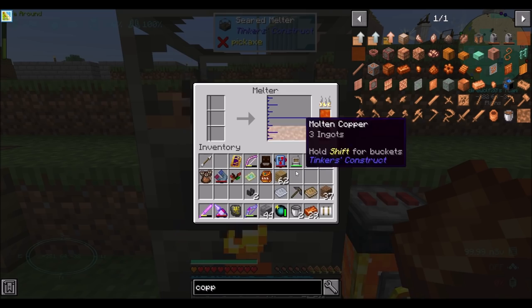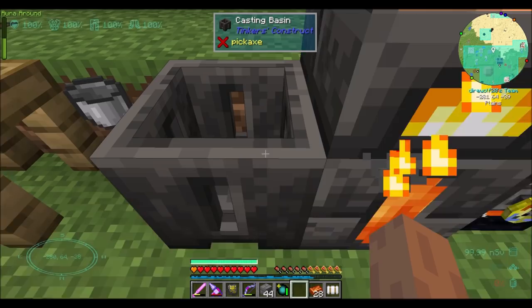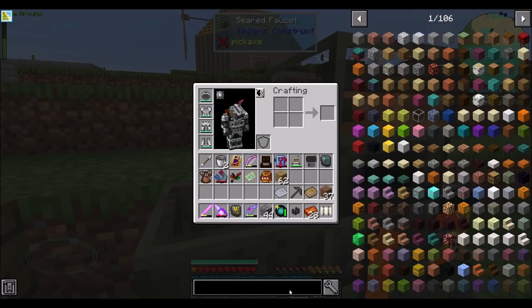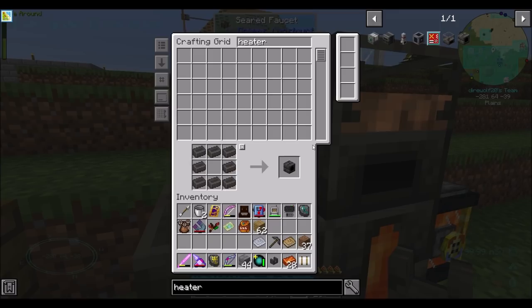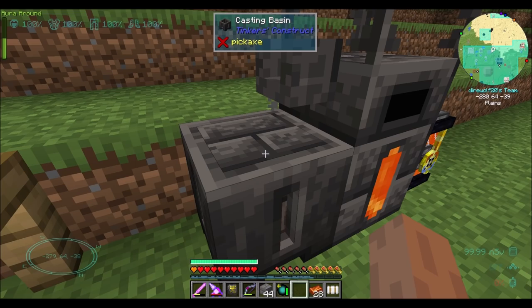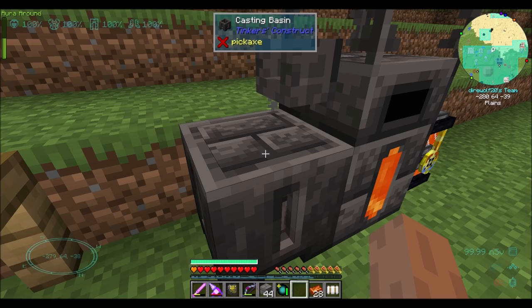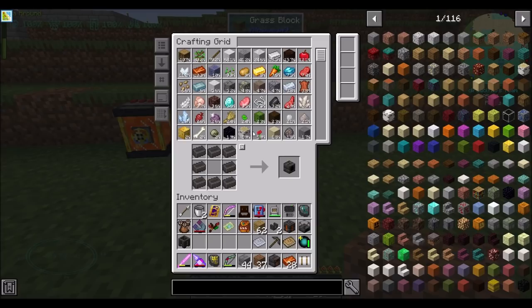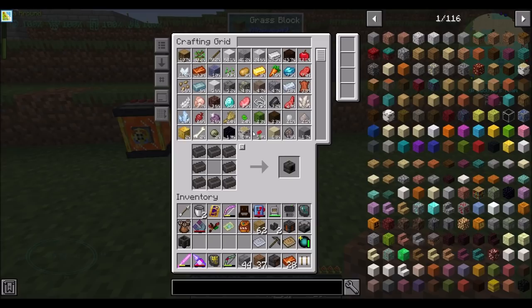Pour that copper over the seared heater, and — huzzah! Nice. Smeltery controller. Now I don't think we're going to need the melter anymore, so I'm going to break it. We'll see, but I'm pretty sure that's the end of that, and now we can get going with the proper smeltery.